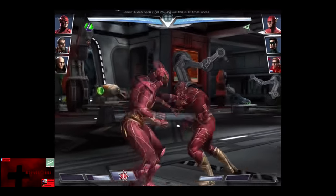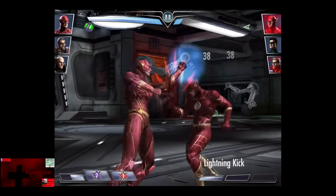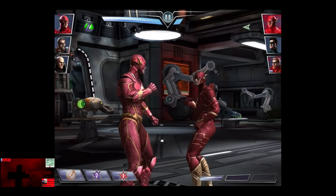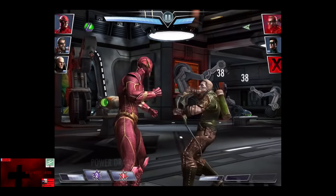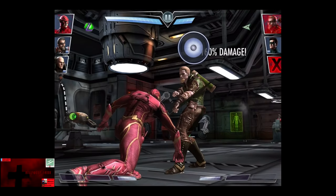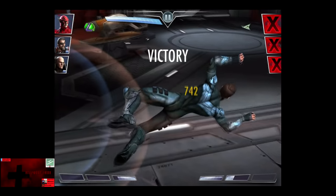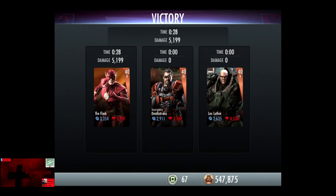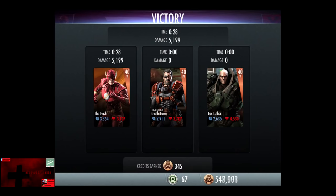Green Arrow tags out and Flash comes in. Lightning Kick for almost 800 damage, and the Flash is knocked out. Electric Arrow for about 130 damage. We're going to get off a Sonic Pound and get rid of these guys. And Nightwing is knocked out. 197 XP, as well as 345 credits.